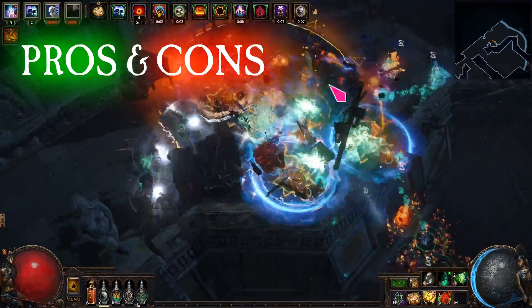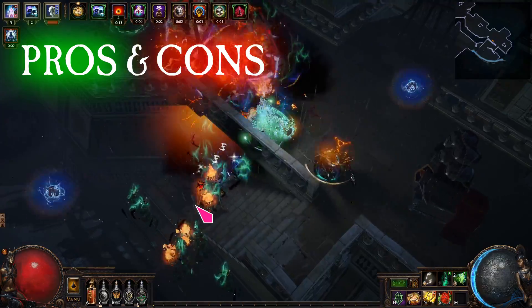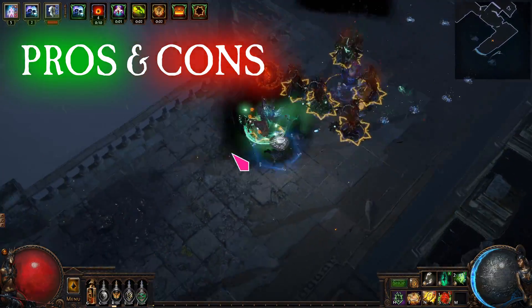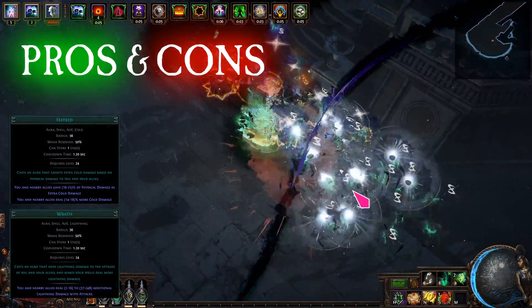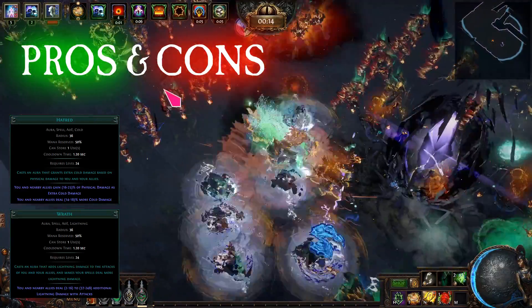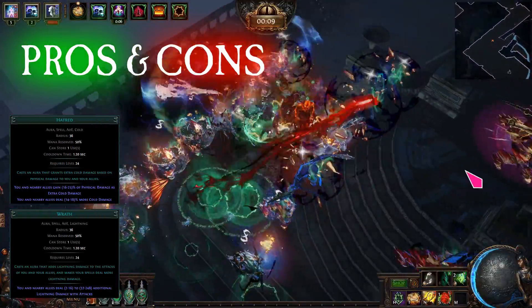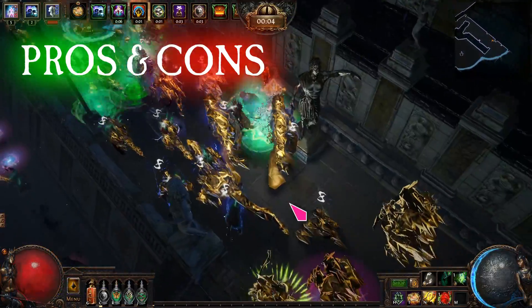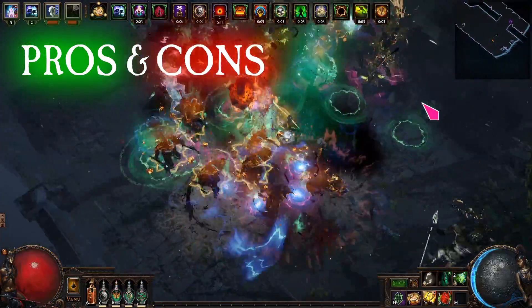The Purge Knight is similar to the Redemption Knight — it is a melee spectre with the same base physical damage and attack speed. The main difference is that the Purge Knight has lightning conversion. However, the best way to scale the damage is still with Hatred and Vengeful Commander, because Hatred has gain physical as extra cold damage, whereas Wrath gives a small amount of flat added lightning damage. As a result, the Purge Knight has less overall damage compared to the Redemption Knight, because of the lightning and cold split.